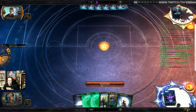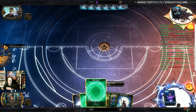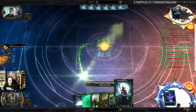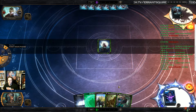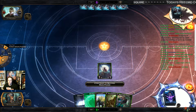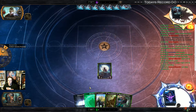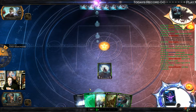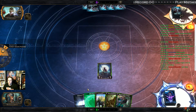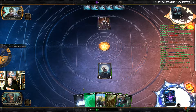We open up with a turn one howling brave and a turn two might singer. You may have decided it would have been a better idea to wait and play the howling brave after the might singer, but versus this matchup we kind of just want to go really hard and fast on them. So we're going to do that.